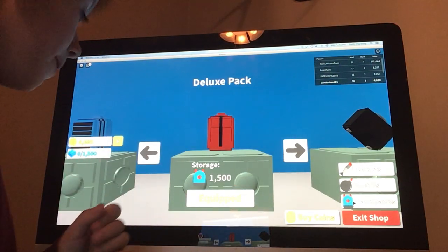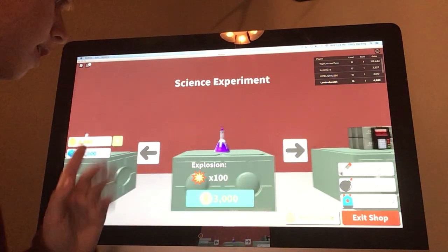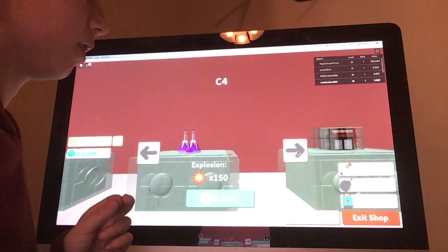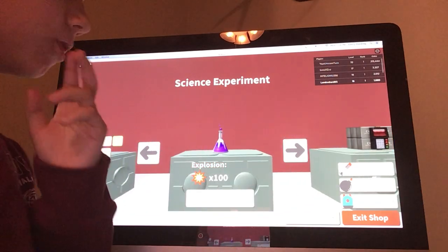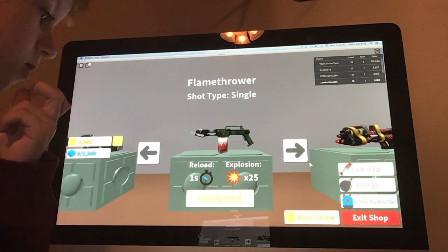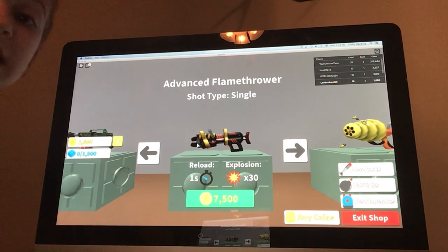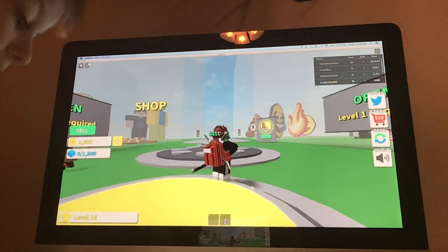I want to upgrade my backpack but it's like six thousand dollars. I can buy the explosion bomb — that's pretty cool. The rocket launchers are like seven thousand dollars. There's also this gun that I saw another guy using while I was practicing, and I don't have too many good weapons.